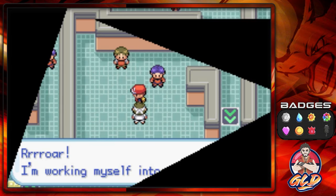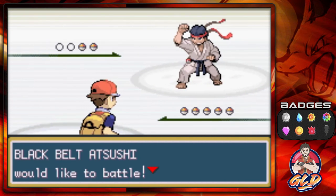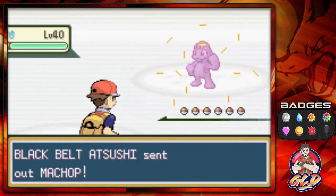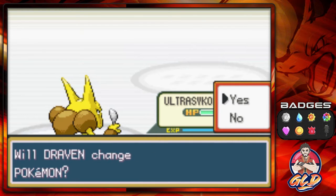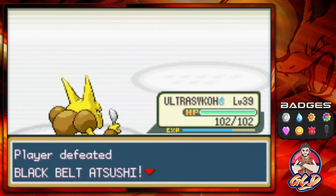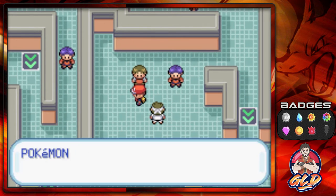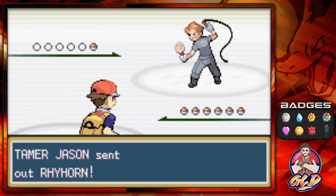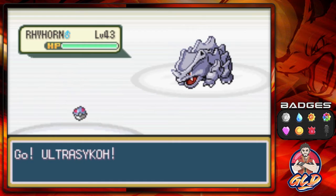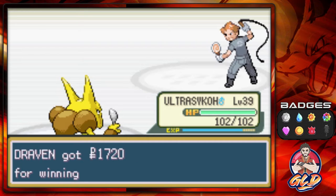A fighting type trainer named Atsushi is working himself into a rage. Psychic attack, psychic attack — Atsushi is defeated. Random aside: I can only eat certain sushis because I'm allergic to shrimp, so now you guys know my weakness. Psychic attack for the win again!